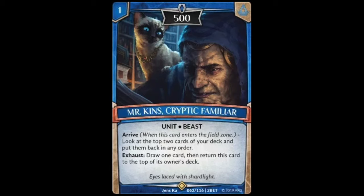Next super rare is Mr. Kins Cryptic Familiar, a one cost unit with 500 power. His arrive ability lets you look at the top two cards of your deck and put them back in any order. His exhaust ability reads: draw one card then return this card to the top of its owner's deck. I like the arrive ability — looking at two cards rather than one like Azure Seer does — but the exhaust putting him back on top of your deck is more of a downside than a positive. With only 500 attack you won't break towers, but you can pick what to attack. I think Azure Seer outclasses this, so not a big fan.